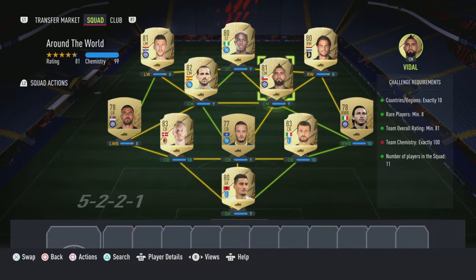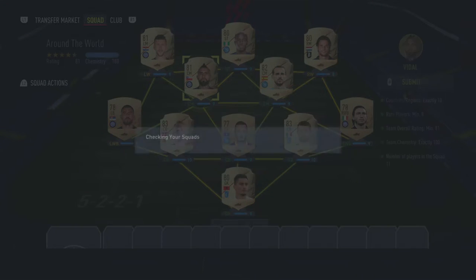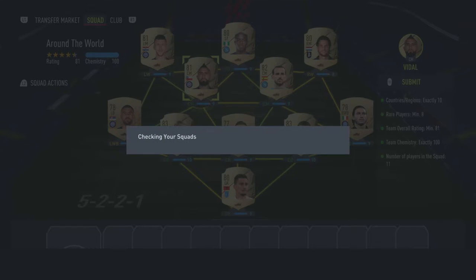As you can see guys, this is the team and these are the players you need to buy. If you want to look, pause now. Okay, once you're done, that is it — you submit the squad.